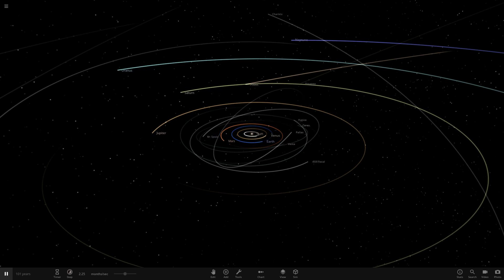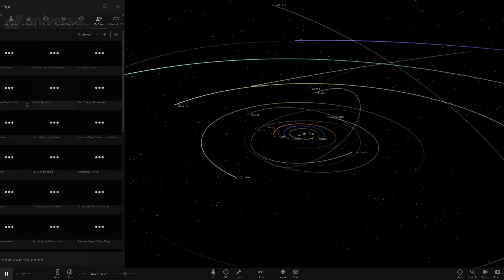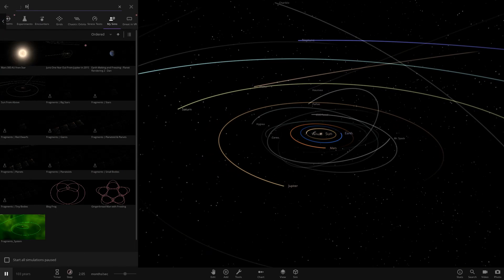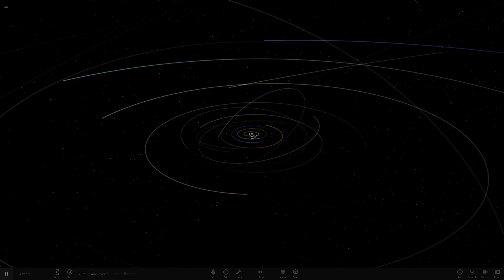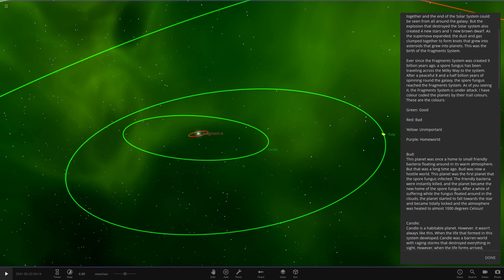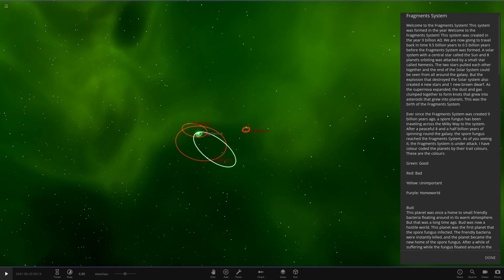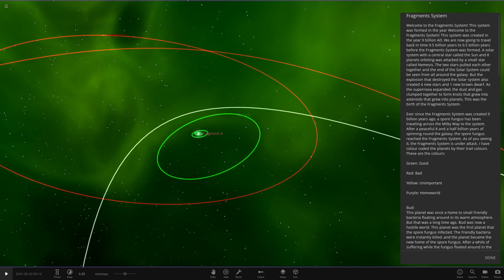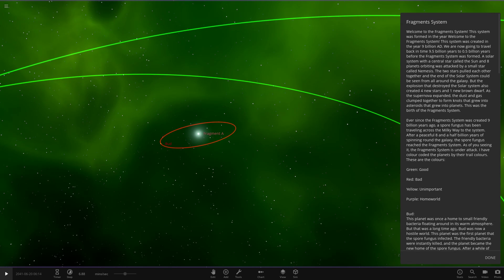We've got one system from the user Noah on Discord. He said can you check out this system — it's called the Fragment System. So let's go ahead and get straight into this. Opening it up — there we go, it's this green one. So let's open this up. There's a lot of reading here, it all looks like it's got some color coordination. We've got 43 objects. Without further ado, let's get into this — welcome to the Fragment System.